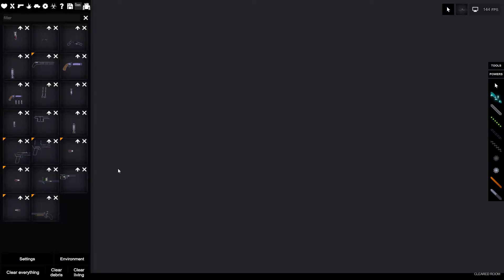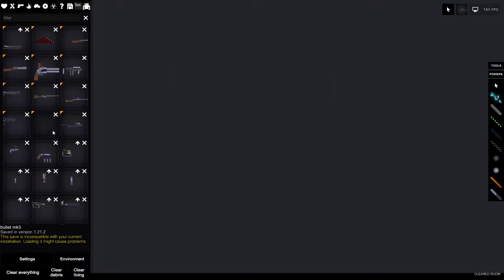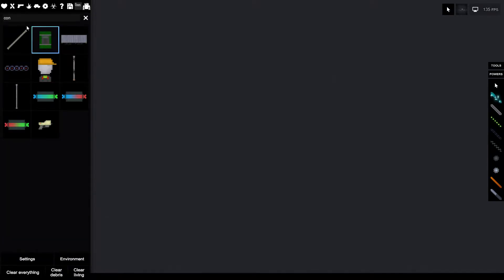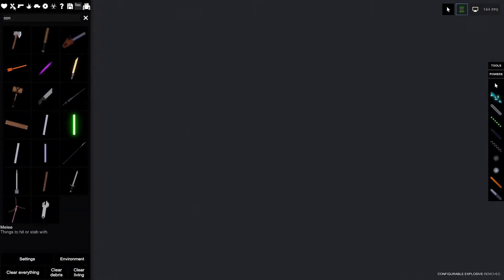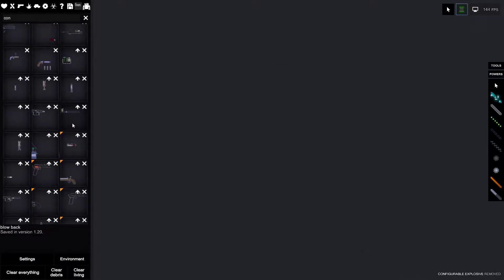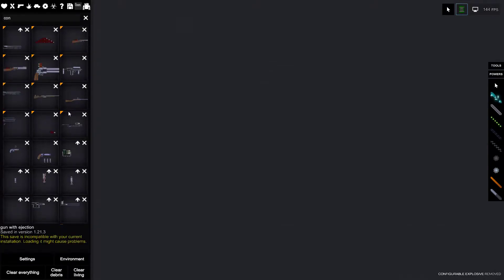First thing we're going to need is a bullet. I like to use the configurable explosives — that little guy right here. If you watch noob's videos, that's the same kind of thing he uses. I did also use a TNT and a bell, but that was a pretty meh sort of thing, so I don't think I even saved one.